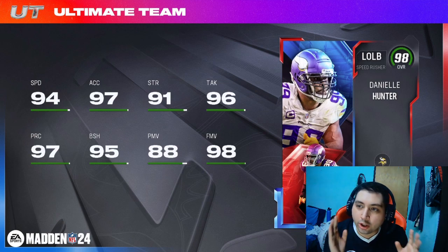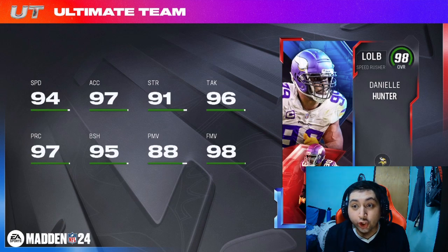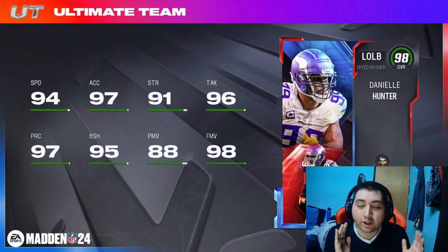The first two cards we're going to be looking at are the two LTDs in packs tomorrow. First thing you're going to notice — we're at 98 overalls. 98 overall, Daniel Hunter. This card looks really, really good. He has 94 speed. That's what I really need to know. 94 speed. Everything else is very good: 88 finesse move, 88 power move, 95 block shed. Overall, this card looks amazing.